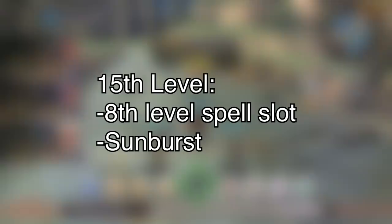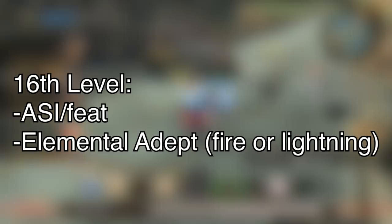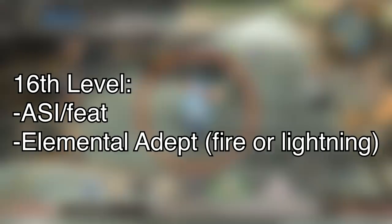Sixteenth level, second-to-last ability score thing. I chose the Elemental Adept feat, which boosts the power of certain elemental spells. You can take the feat multiple times to gain the benefits for multiple damage types, and between this and the nineteenth level one, I chose to take the ones for fire and lightning damage — not really in terms of the spell list, but in terms of using Melia in practice those are going to be the two types you're using the most, so this sort of represents level 10-ing Summon Fire and Summon Bolt. I would have gone with radiant for that, but radiant just isn't an option for the feat.